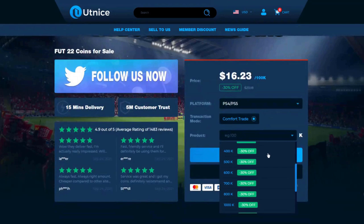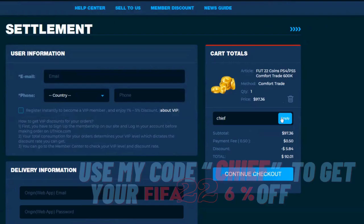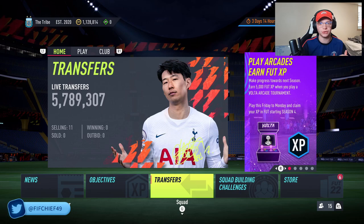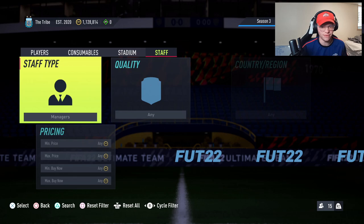If you guys are looking for the cheapest and most reliable coins on the market, make sure to head over to UTnice.com and use code 'chief' for six percent off at checkout. What's up guys, it's Fief Chief here and we're back with some more insane trading methods that can help you make a ton of coins on FIFA 22. Today we got a couple of low budget filters to help you build your coins up. All I ask is that you drop a like on the video, subscribe to the channel, and check out my Twitch — link is in the description for all my daily live streams.